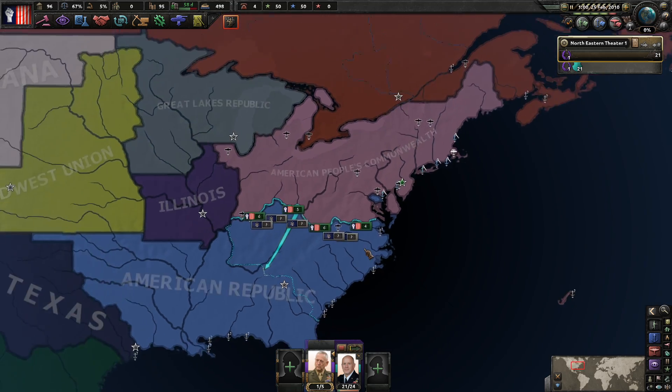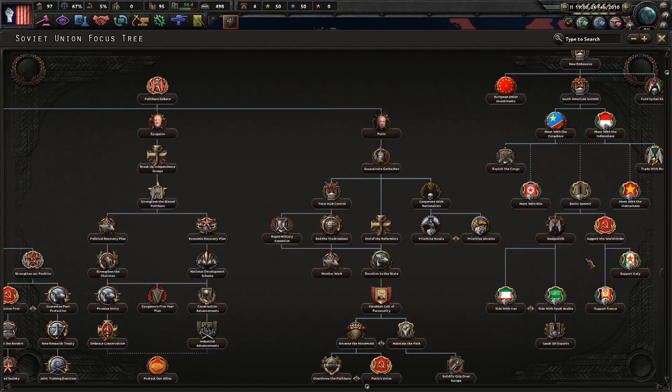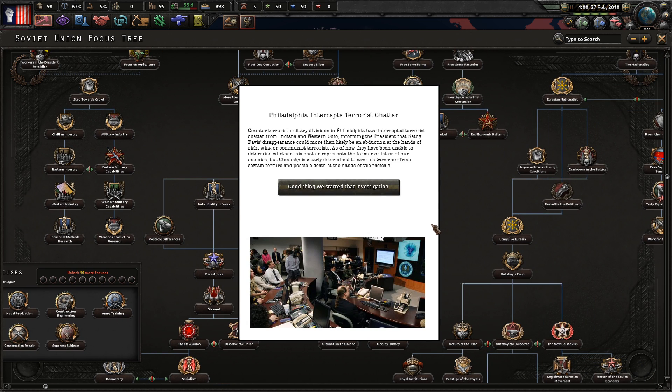A new chairman - Gorbachev is now in charge of the USSR, so we'll see what that does for them. Philadelphia has intercepted terrorist chatter from Indiana and western Ohio, informing the president that Kathy Davis's disappearance could be an abduction at the hands of right-wing or communist terrorists. Chomsky is clearly determined to save his governor from certain torture and possible death.